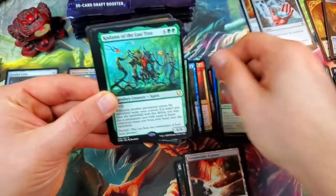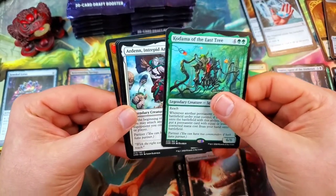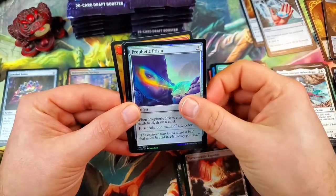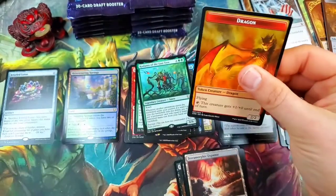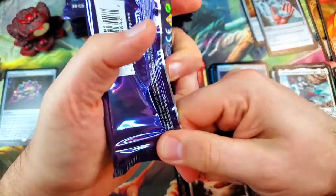Another great rare: Kodama of the East Tree, a great rare legendary. And then Ardenn, Intrepid Archaeologist. A Prophetic Prism foil, and another Prismatic Piper — so we are now two Prismatic Pipers in out of eight packs. That's kind of weird. On to the middle stack, ladies and gentlemen.